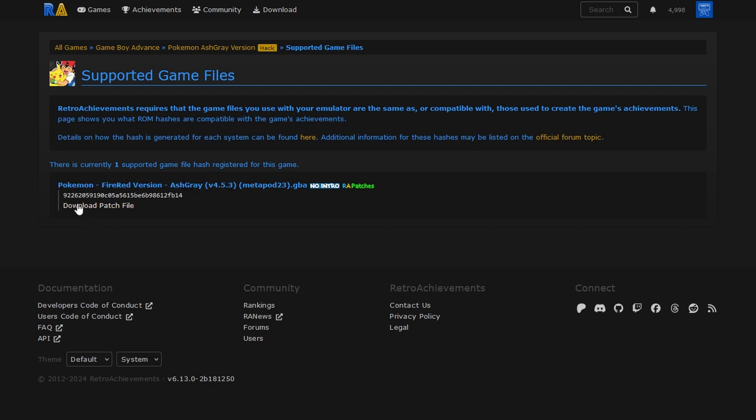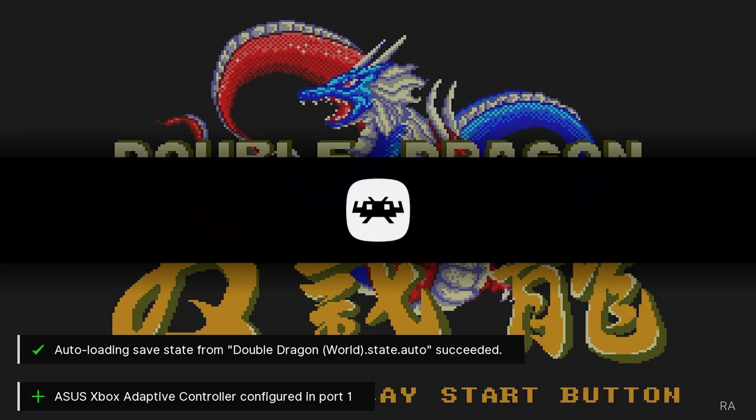Obviously the website does not host the games, they just tell you which version you need. However, for ROM hacks they actually do provide the patch file. For example, Pokémon Ash Gray - an awesome ROM hack for Game Boy Advance - requires a specific version 4.5.3, and it gives you the patch file right there to use. You download that patch file and patch it to the ROM and you're off. The general point: always check supported game files before booting up a game.